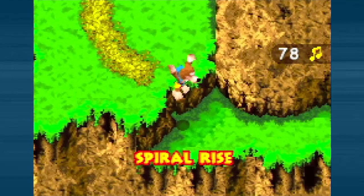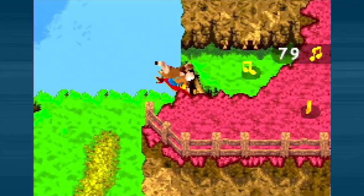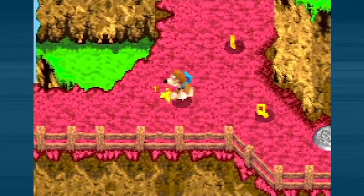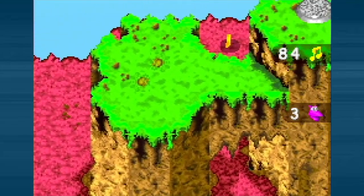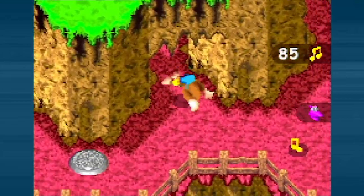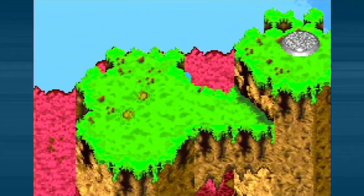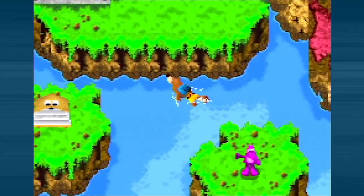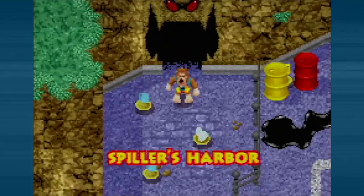The reason I'm grabbing all these notes is just so I don't forget later, even though we do have to come back here. There is one ability in the next stage that's pretty expensive, so getting these notes is not a bad idea. We're up to 85 notes in Spiral Mountain. What do you say we go and actually do the stage? Let's fly right on up here and go inside Spiller's Harbor.